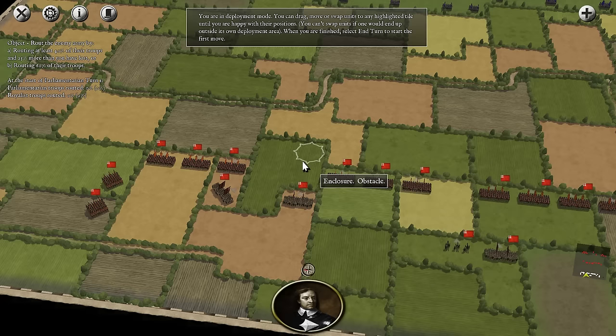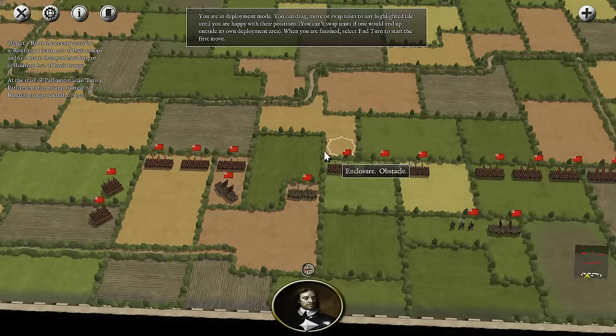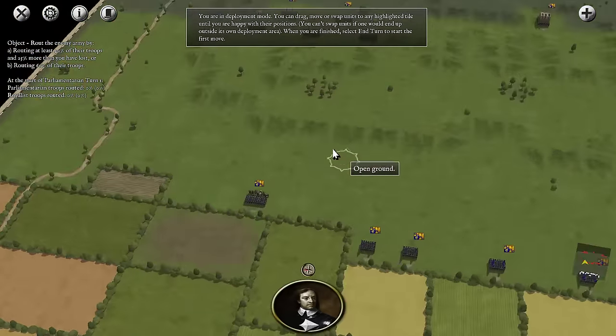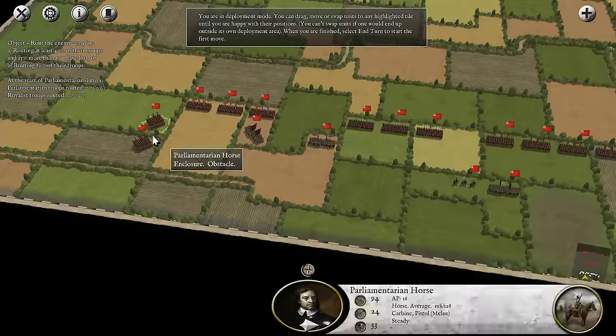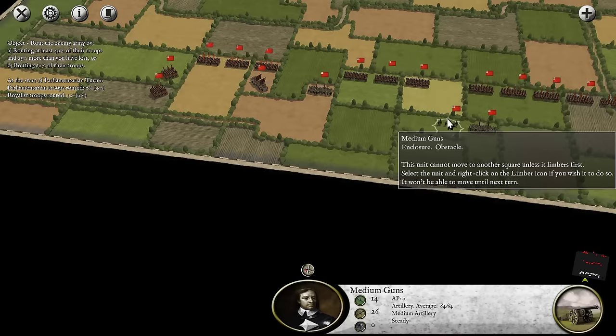Welcome back everyone to episode number five of let's play Pike and Shot Campaigns — really just Pike and Shot, since this was available in the base game. This is the English campaign, battle number two, though episode number five. Hopefully we speed things up; this one is going to be a defense, so I imagine it'll go faster by the nature of not needing to do much.